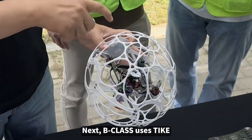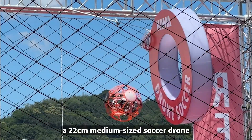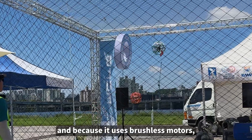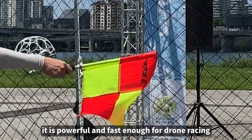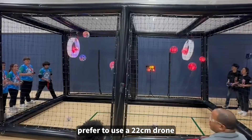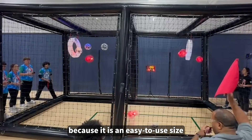Next, B-class uses the Tyke, a 22 cm medium-sized soccer drone. It is as responsive as it is small, and because it uses brushless motors, it is powerful and fast enough for drone racing. Many countries that are new to drone soccer prefer to use a 22 cm drone because it is an easy-to-use size.